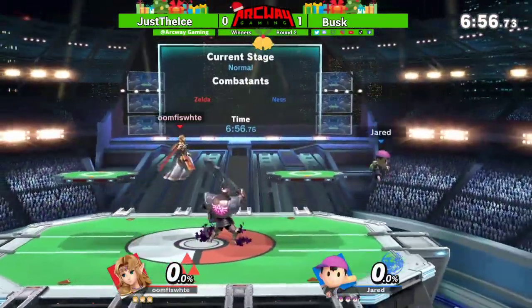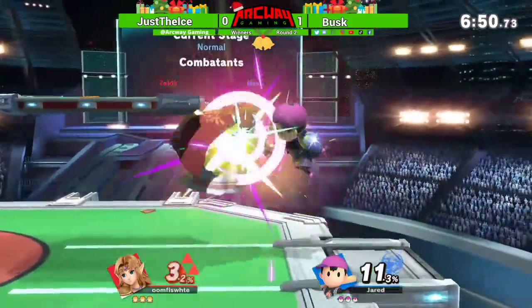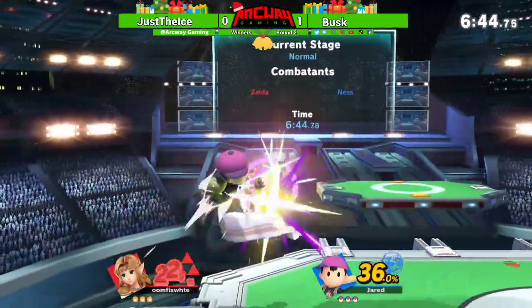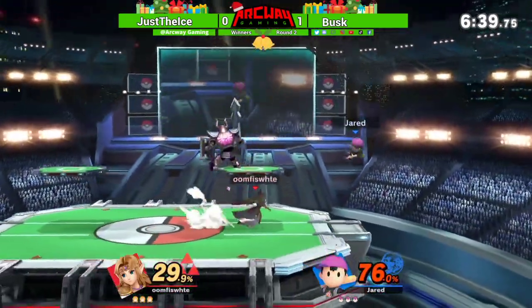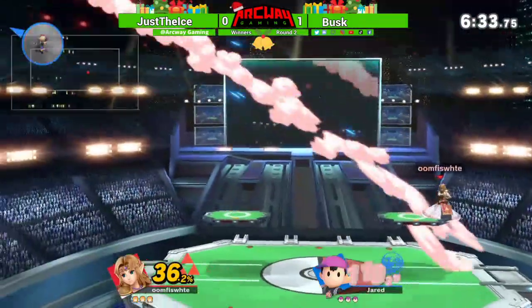We're jumping for joy — we're in this match! Just the Ice does the regular Zelda combos but he's really good at catching jumps with that. Up there, double up there, no jump — Penguin Power, big damage.